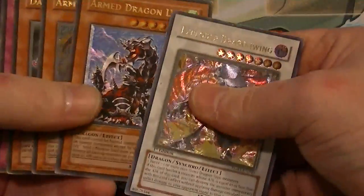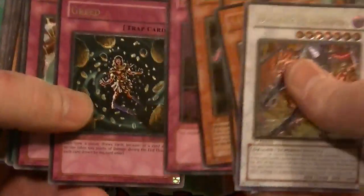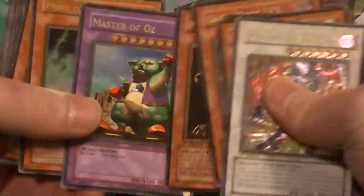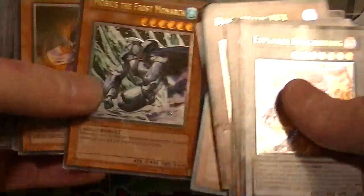So here we go — we got Exploder Dragon Wing, Dragon Level 7, Level 5. Most of these are from Soul of the Duelist and Rising Destiny, so a lot of these older cards. Ultimate Mobius, First Dead.